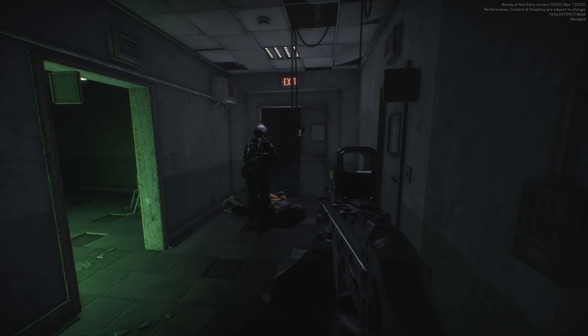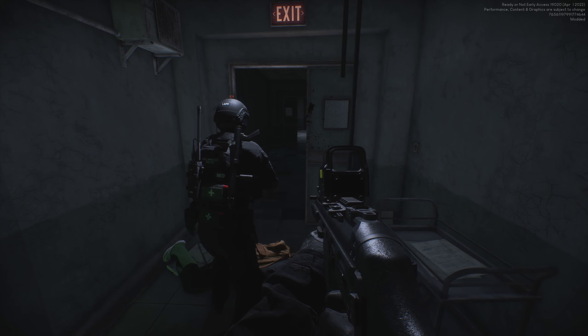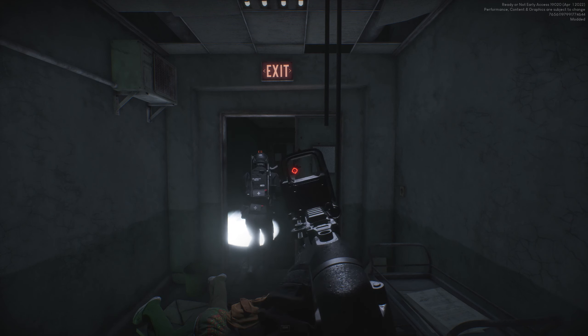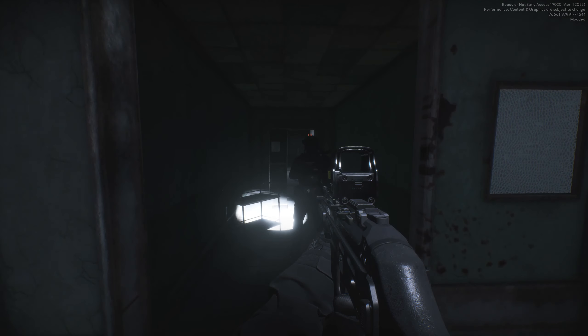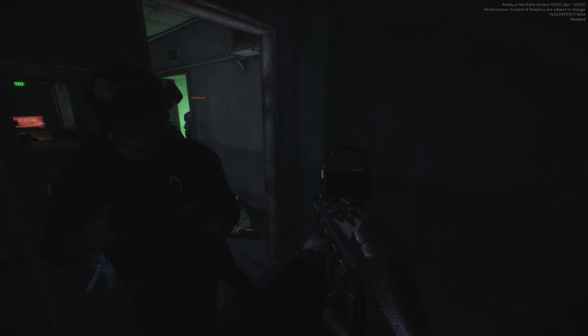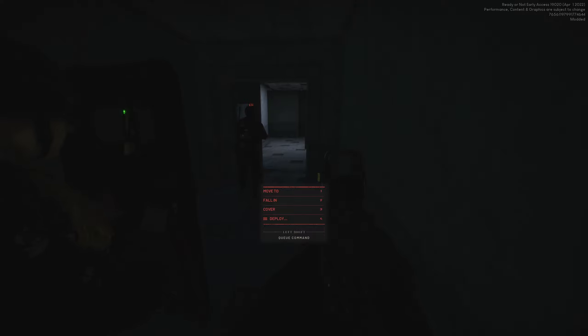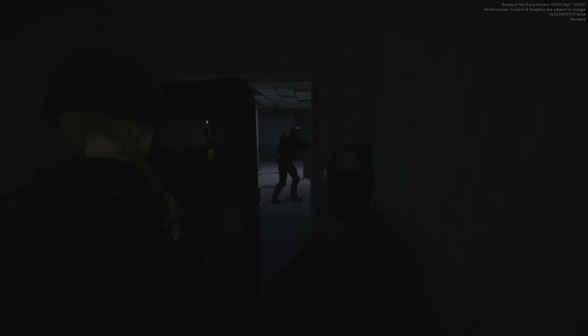Drop to your knees, keep your hands up, do it now. I love those voice lines. He's going to be non-compliant. Let's go ahead and move up — he's unarmed. We know you're in here, come on with your hands up. No suspects inside. Got him. Entry team to TOC — security ready for evac. TOC: roger that, entry team, good job.